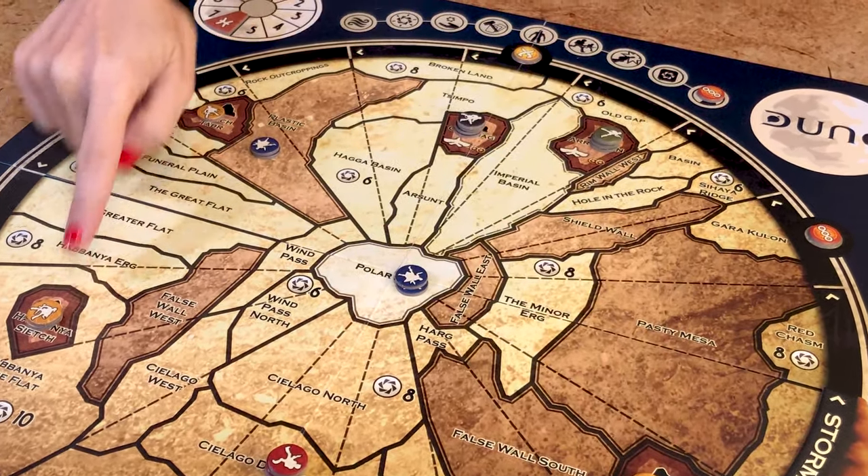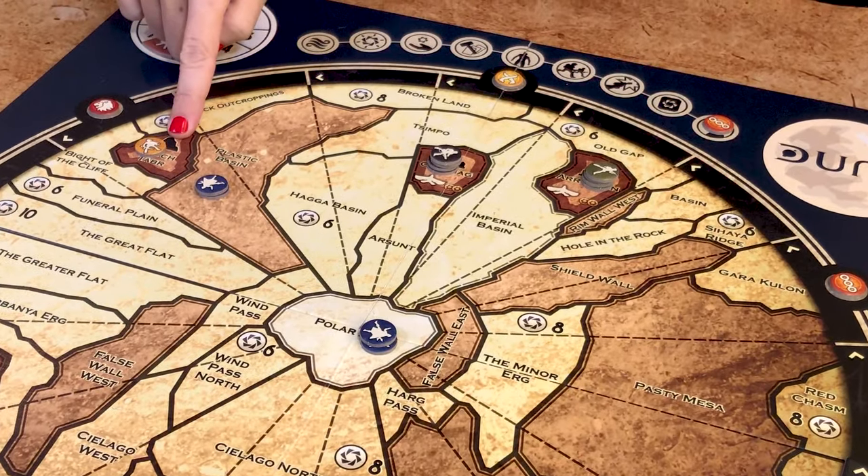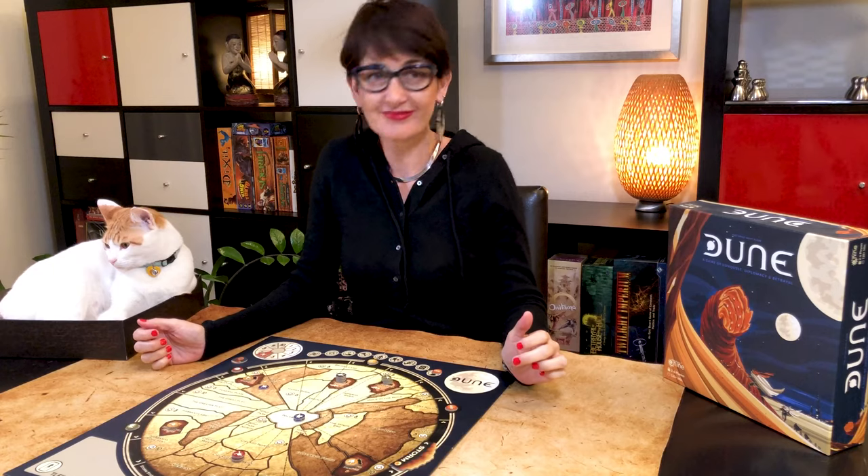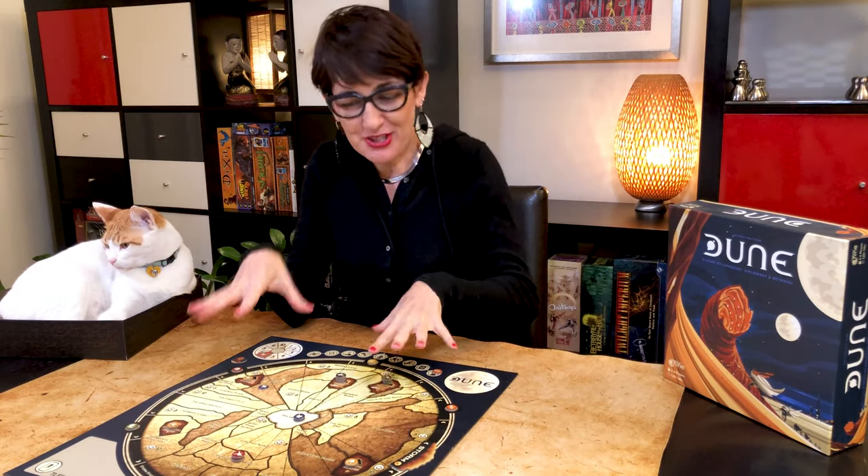The first player to occupy three strongholds, or four if they are in an alliance with at least one force on the ninth phase of the turn, wins the game. Now let's look at the map of Dune in more detail.